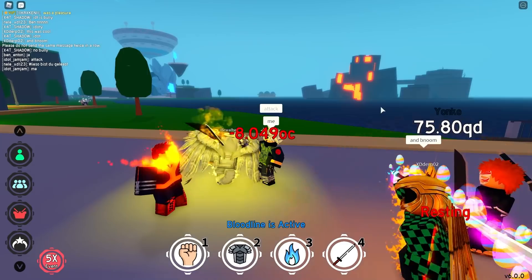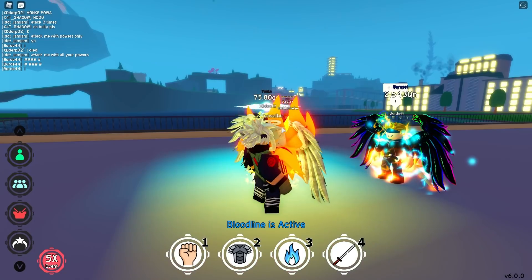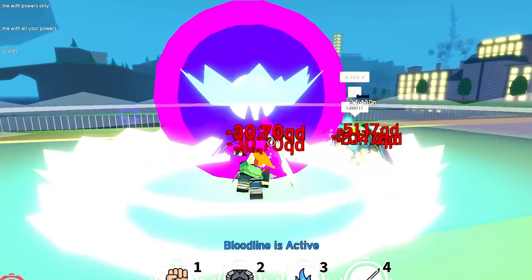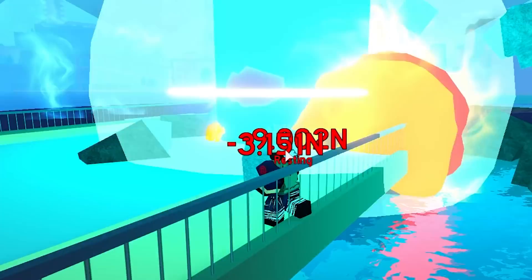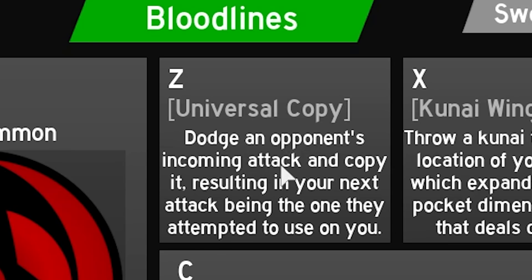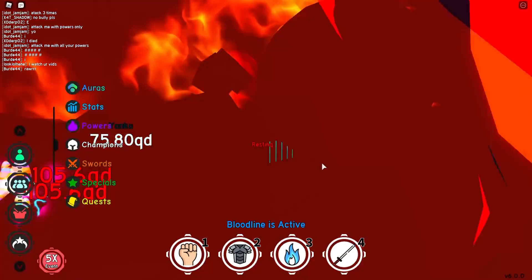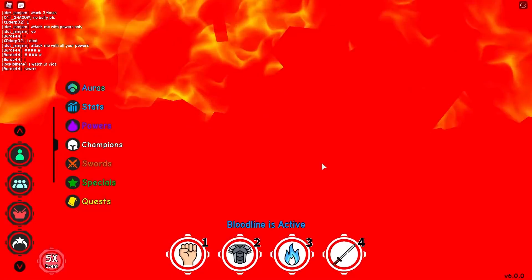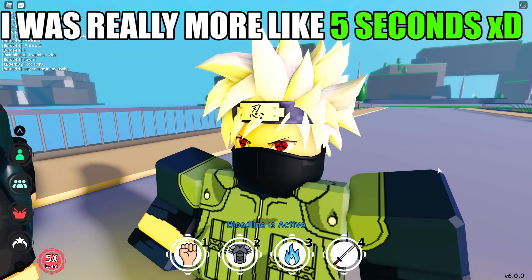Attack me. I think I'll just dodge and attack. Yeah, I just copied a bunch of powers. Still doing it — it's still working. So why did I test that again and again? Because it says dodge an opponent's incoming attack, and I kind of took it as a single attack, but it was actually multiple attacks. It did feel like it only lasted for about three seconds.